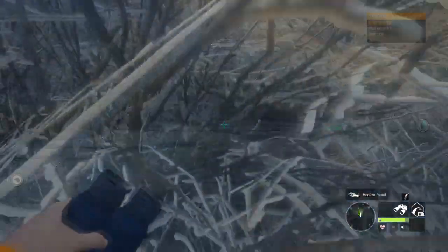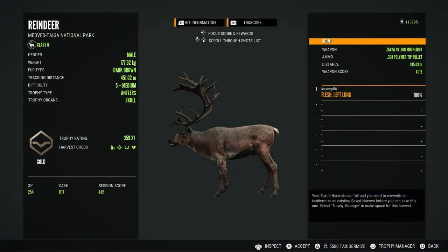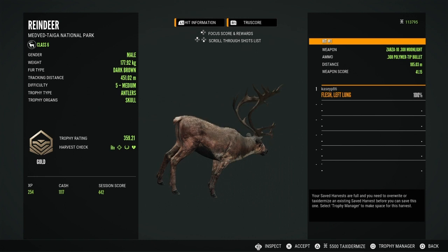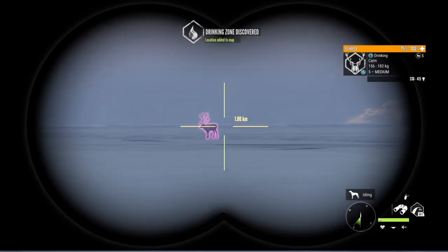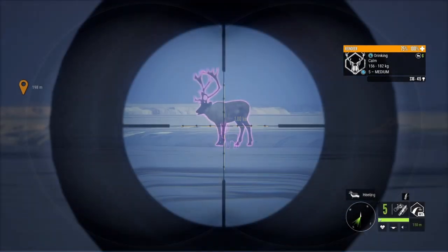Reindeer are similar to caribou, not only in the way they look but in the way they troll — they're really bad trolls. Before I got my first diamond caribou, my only one, I had seven trolls. So looks like we're well on our way. Even if I suspect one of these reindeer is a troll, I still take all the level fives just in case.